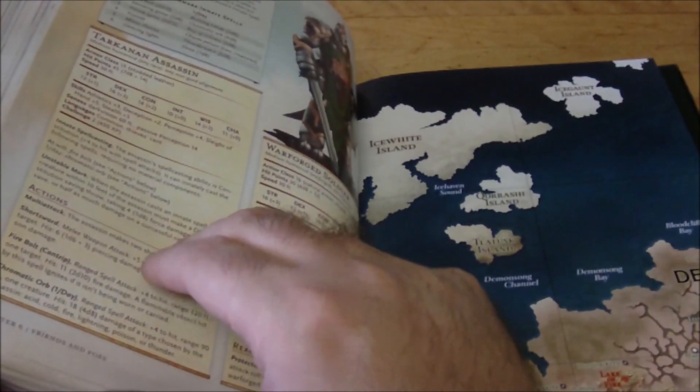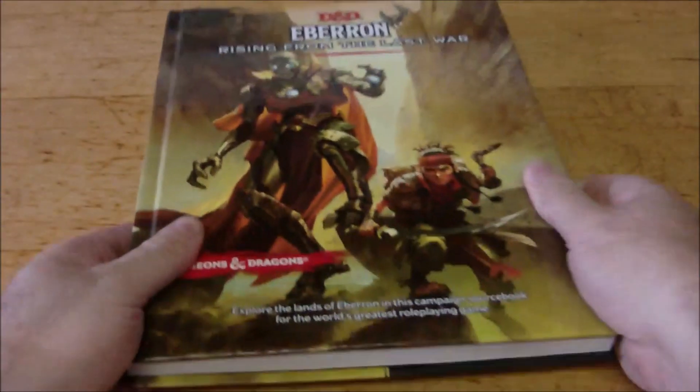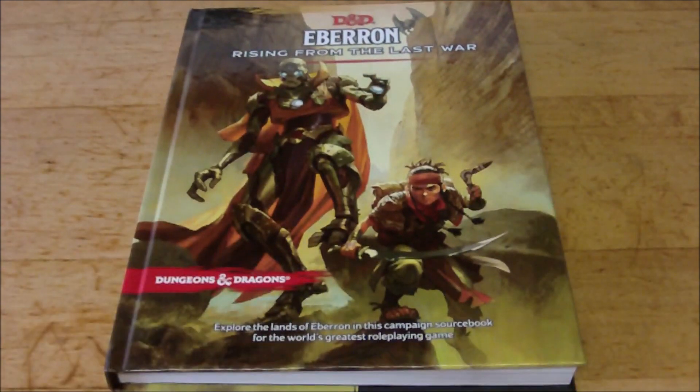There is also an adventure included, I believe in chapter four. And at the back there's a map, which I'll tear out and show in a separate video. That's what we have contained within the book itself.